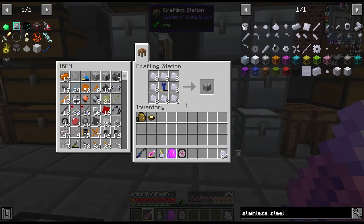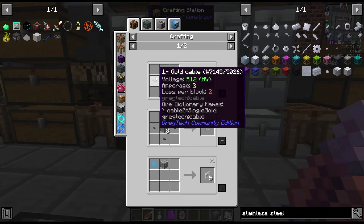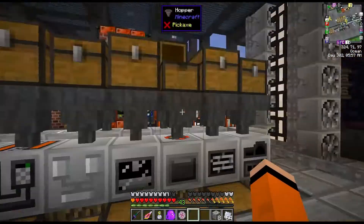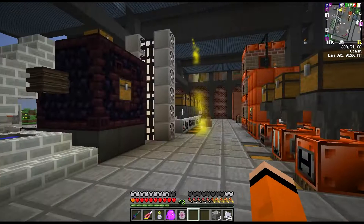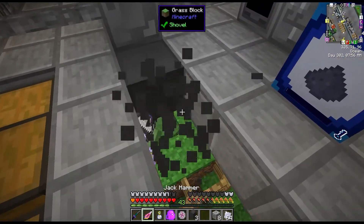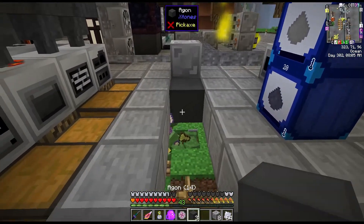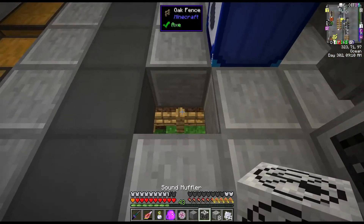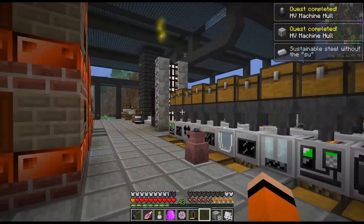The HV stuff is more or less the same as all the other tiers - it's just stainless steel instead of aluminium or steel. I'm going to use a full stack of stainless steel to make some HV machine casings. The hulls need gold cable for the HV ones - luckily I have a lot of gold from mining that huge iron vein, though I'm still processing ores manually. I summoned another villager and made a sound muffler to block out the zombies attacking him. There are our machine hulls, and several quests completed.